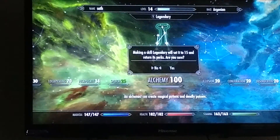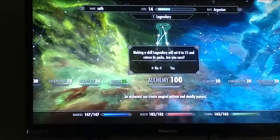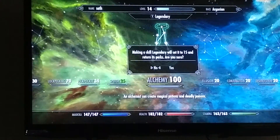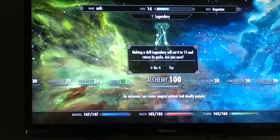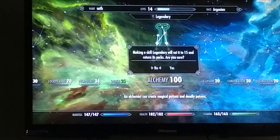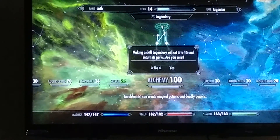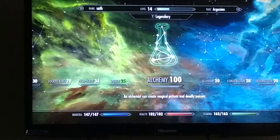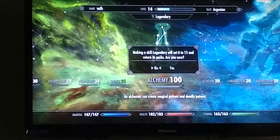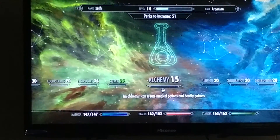I also want to explain what making a skill Legendary does. When you make a skill Legendary, it brings it back down to level 15. Most people think that's stupid because it decreases your skill, but what it allows you to do is level up more. Once your skill reaches level 100, you can no longer gain experience from creating herbs, talking, picking locks, or crafting. When you set it to Legendary, all the perks you earned are reassigned and you can level back up again.